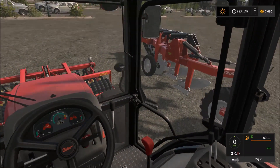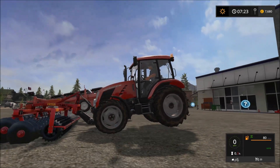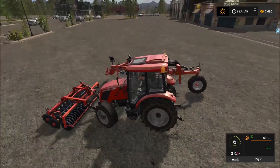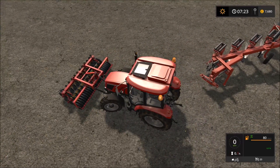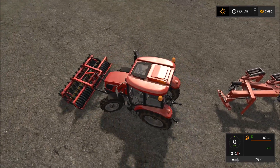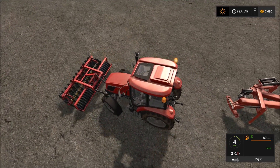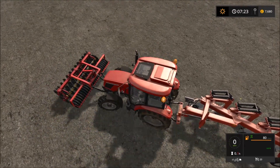We now own a small front cultivator which the tractor can barely lift. This is where the weight on the back would come in handy — I need to make sure I can back up onto there. Yeah, this is where a bigger tractor would also be brilliant.